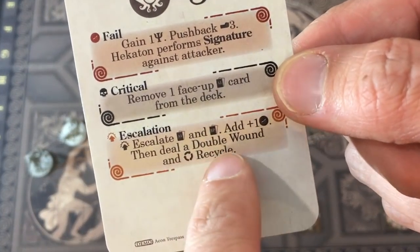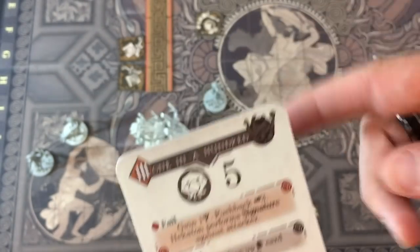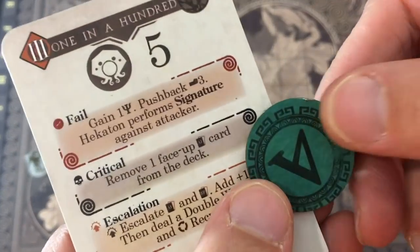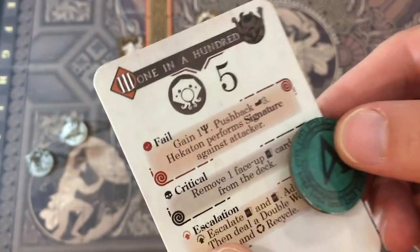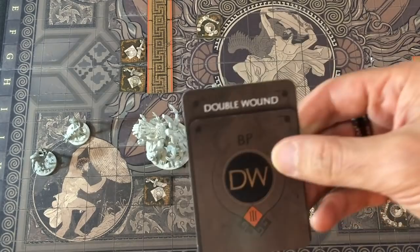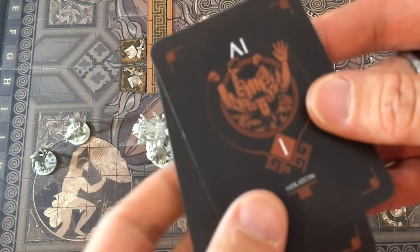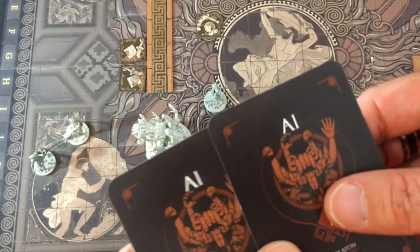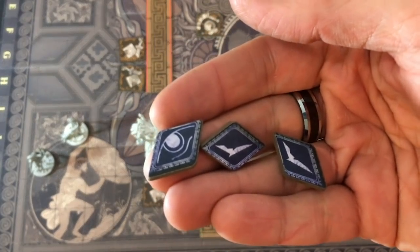On a very positive note, that was a level three body part — it says deal a double wound and recycle. That means it goes back in and he's taking a double wound card, so he has seven out of ten damage. On a negative note he's getting a plus-one-damage token, meaning every time he hits us now he does one more damage. He's going to escalate his level one straight to a three — so he'll have almost all threes in the deck. With a level three on top, Odysseus is going to leave tokens for the next person.